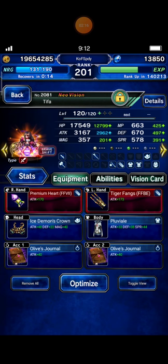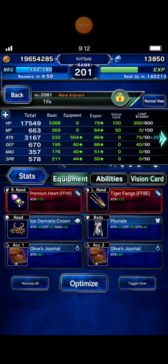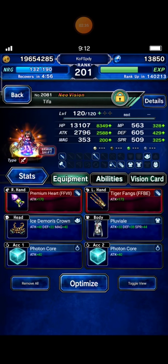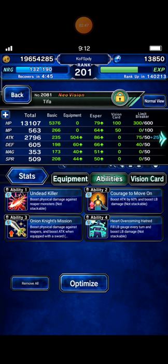My next unit is Uraiza as my buffer, healer, and mitigator — nothing special. And this is my Tifa. Her normal form is built for Kimok events with machine killer and human killer so she can be a solid solo carry, but this time I build her in brave shift form with undead killer, 250% plus LB damage boost at 180%.